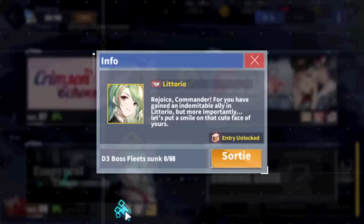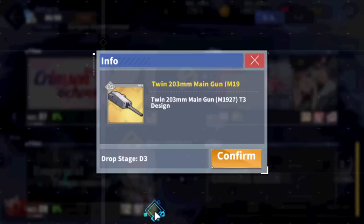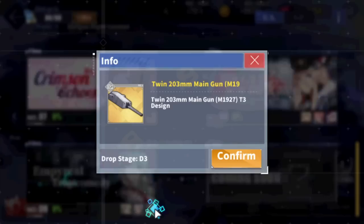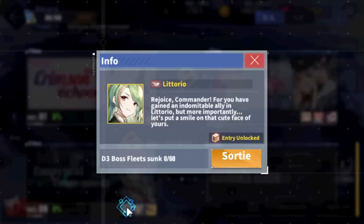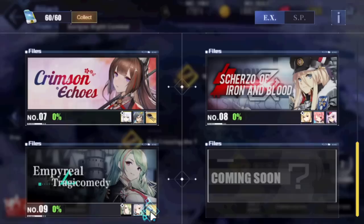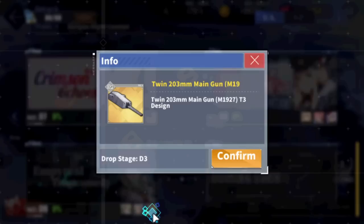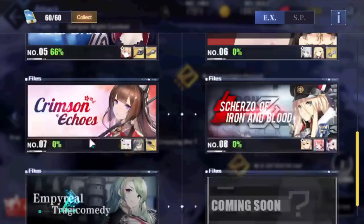Now Imperial Tragicomedy — Littorio drops here, but she's not the best battleship. There's also a heavy cruiser gun here. It's by no means a top tier heavy cruiser gun — it's usable and okay on Italian heavy cruisers, but definitely not a priority for farming. The ship herself isn't amazing and the gun is kind of whatever. I'd say this is a mid priority event to farm — not absolutely enormous priority. You can skip this one.